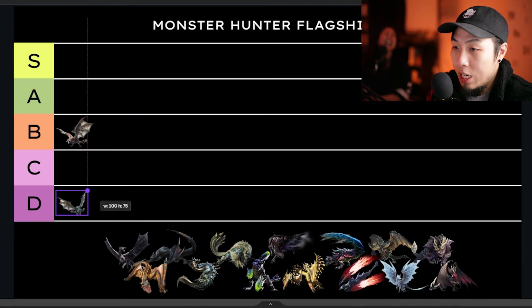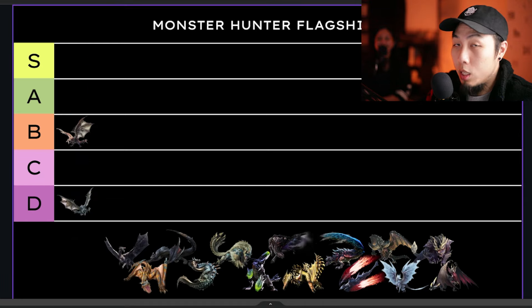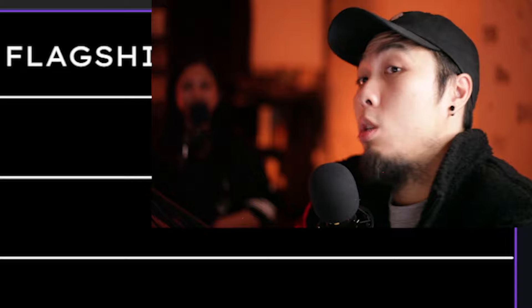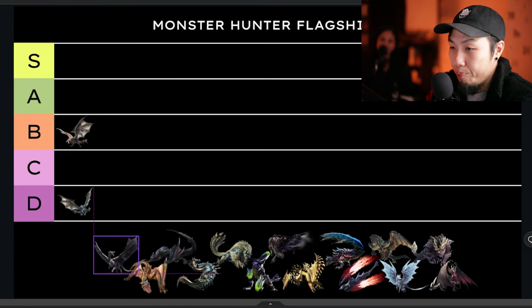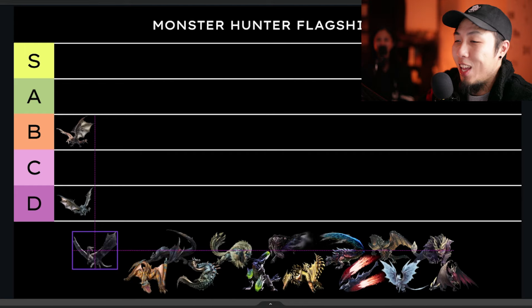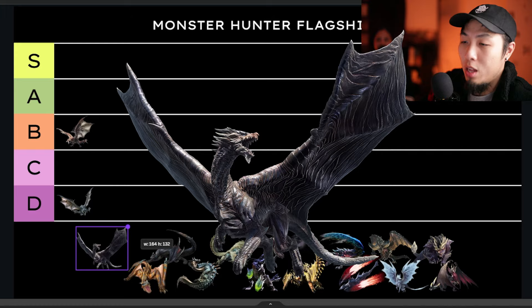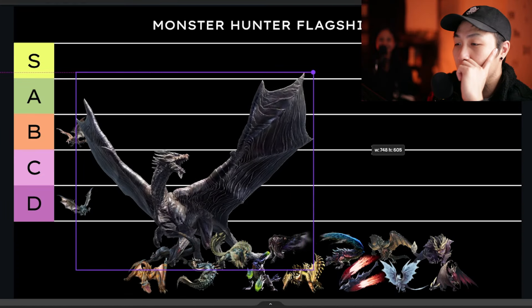Azure Rathalos immediately gets minimized — he's a little tiny boy because he's literally just a rehashed color change. There are a couple of different changes to the fight, his armor is blue, but nothing really new to speak on. Design, hunt — he's just in the air more. Nothing else to say.